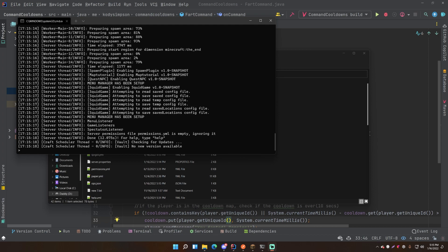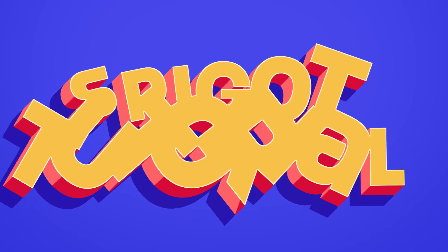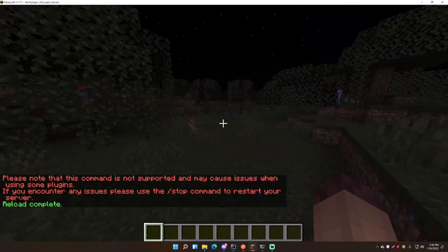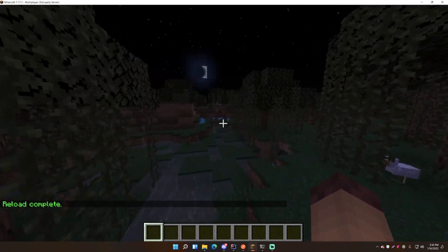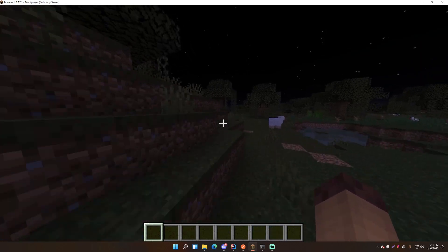Hey, what's up guys, welcome back to another episode in the Spigot series. In this video I'll be showing you how to do cooldowns on commands. This has been a suggestion for a long time - people have been asking how to do cooldowns so that whenever you type a command, you cannot directly retype it right after because you have to wait a little bit before you can do it again.